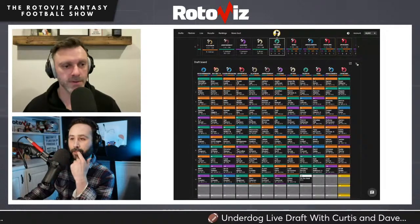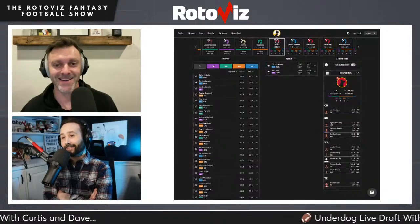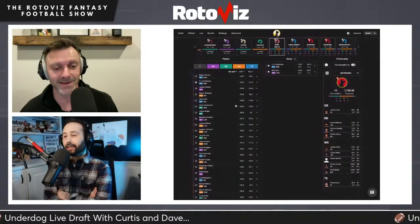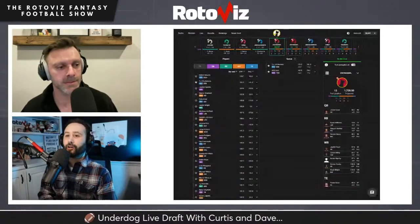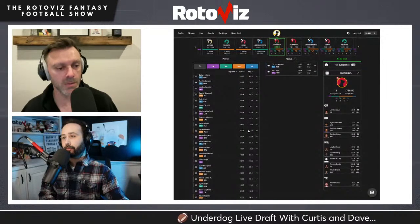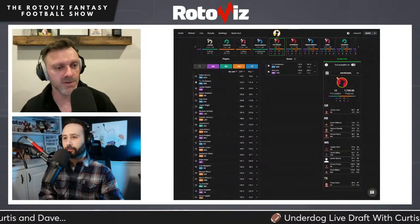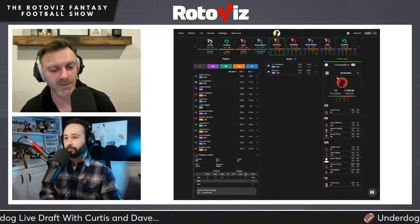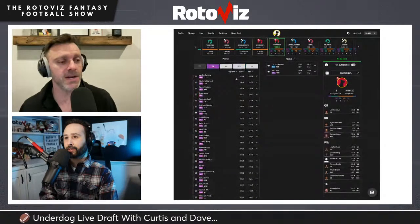Back on the clock. They have Josh Dobbs in queue. Considering Donovan Wicks to keep the Packers stack going, and tight end options like Goedert and Schultz within range. Curtis takes Jordan Love-aligned Donovan Wicks. Then for the next pick, they want to address the backup quarterback spot. They look at Jayden Daniels versus Matthew Stafford. Curtis takes Jayden Daniels with ten seconds on the clock.